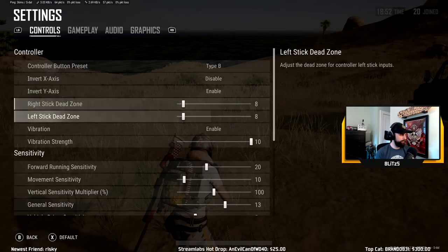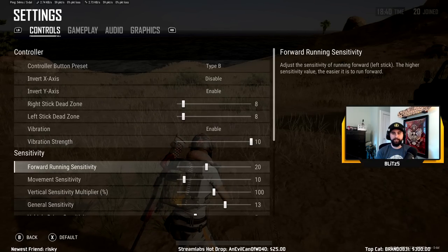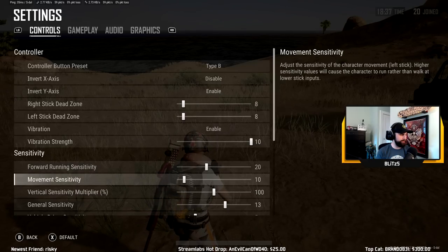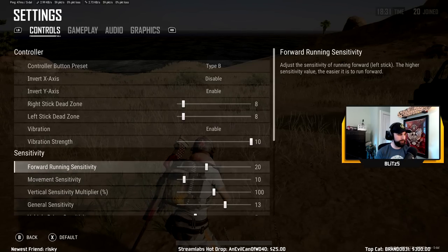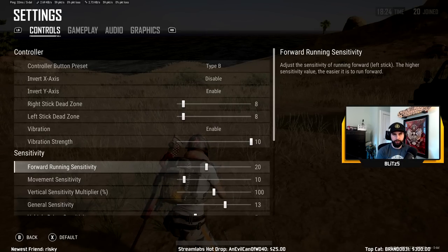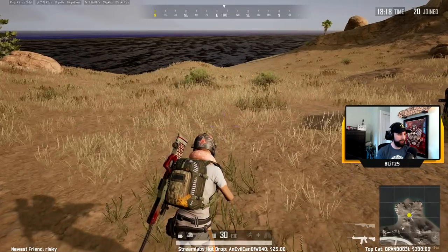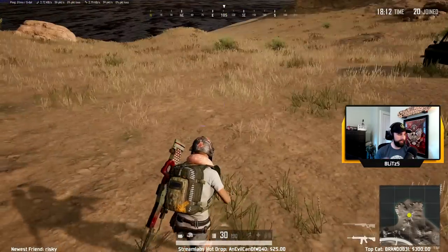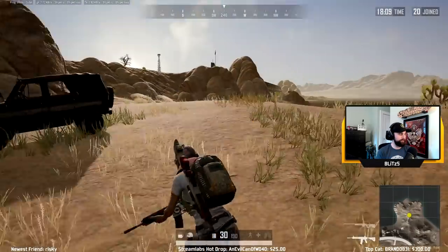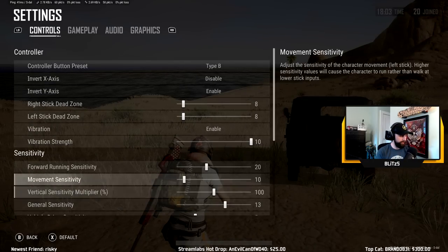Vibration is personal preference — I've always preferred having it on and don't even notice it anymore. The next few settings I've kept at default: forward running sensitivity, movement sensitivity, and vertical sensitivity multiplier. The first two control how fast you move from walking to running. There is some benefit to turning these up — if you turn both all the way up, you don't really slow walk, you just immediately start running with less lag time. It doesn't affect your sprint time. I'm keeping that at default because I've been playing for over two years with it like that.